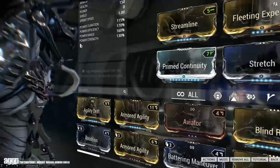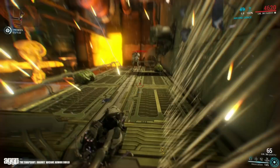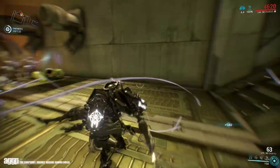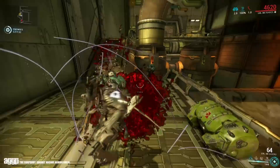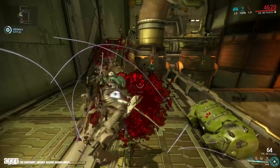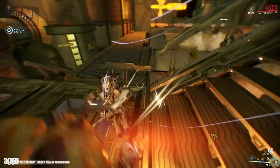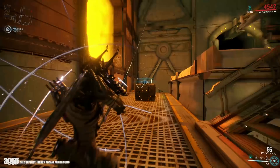As for the build, this is a standard brawler build that uses Rage to refill your energy. It does have a touch of power strength to help improve healing, and a bit of range and duration to increase your crowd control potential, thus mitigating some of the damage that would be dealt to you. Fleeting Expertise is one of those preferential mods in this build, mainly because Inaros doesn't use too much energy and Rage can refill it pretty quickly at higher levels. If Fleeting Expertise isn't your cup of tea, you can toss in Armored Agility for a boost to your defenses, or if you don't mind adding a fourth forma for the dash slot, you can toss in Prime Flow for a larger energy pool or Constitution to further boost your CC duration.